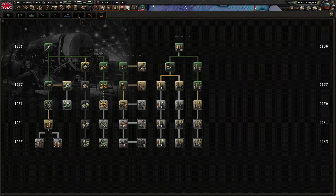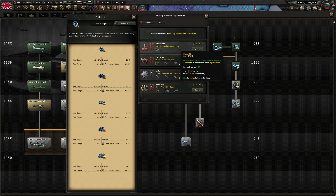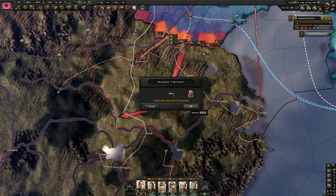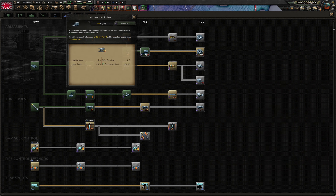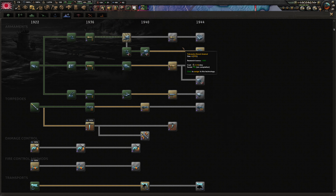Advanced machine tools ready. With the Mitsubishi naval aircraft designer we get carrier close air support bonuses. We have a task force with carriers, cruisers, and destroyers.